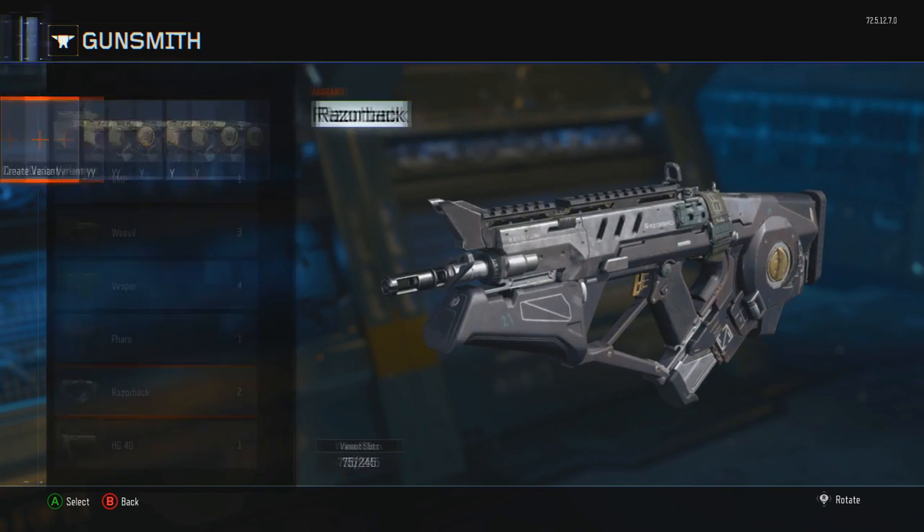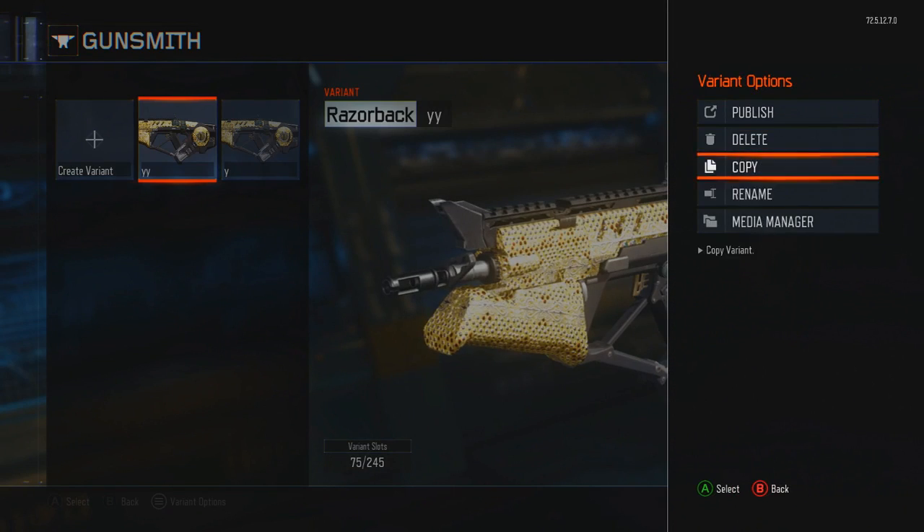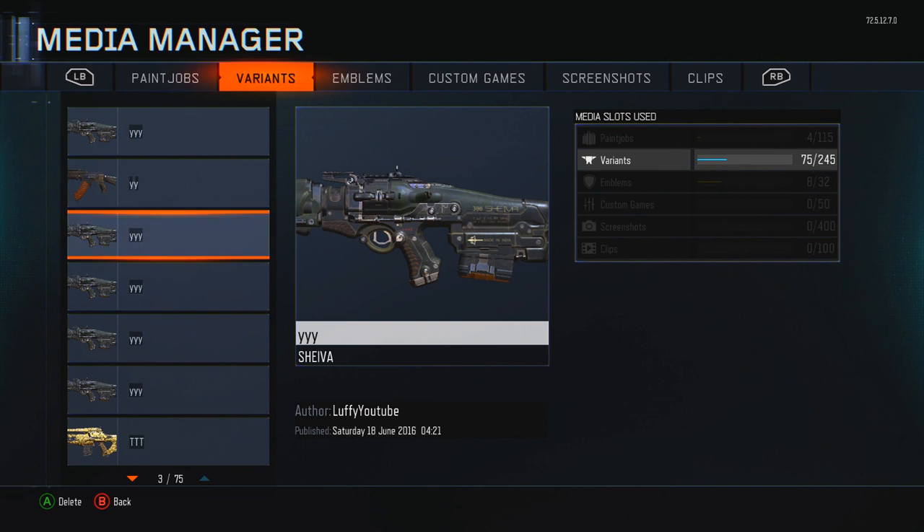You can do this with the multiplayer camo or the black market camos. Once done, press on the variant with the camo on it and go to media manager.